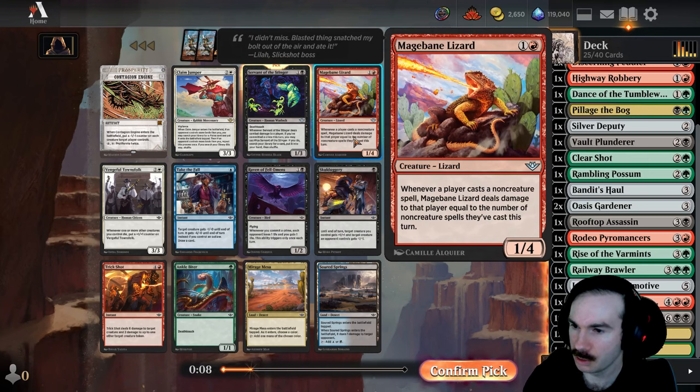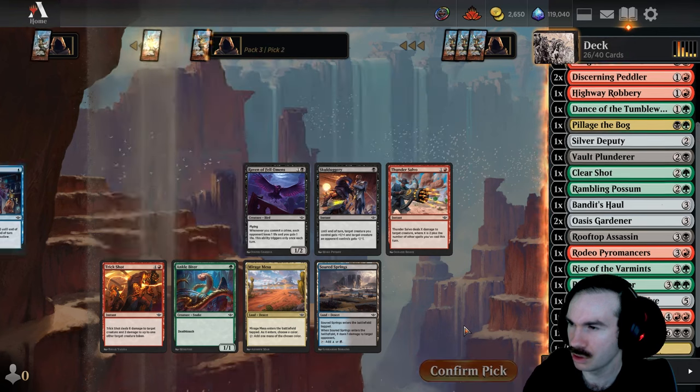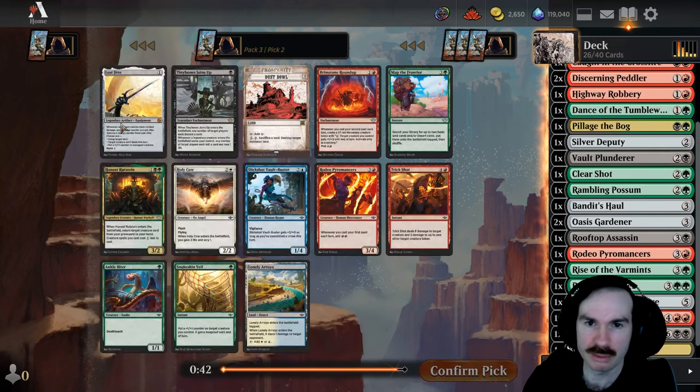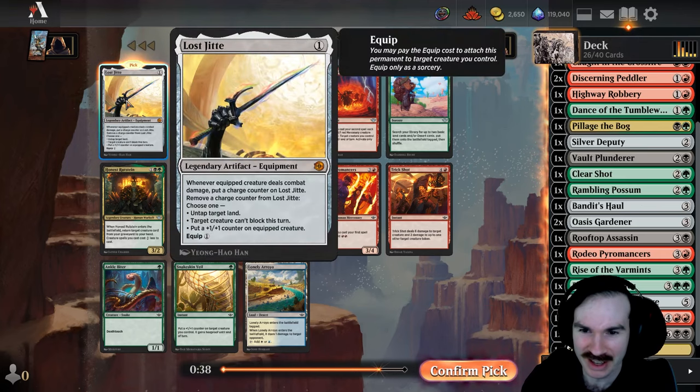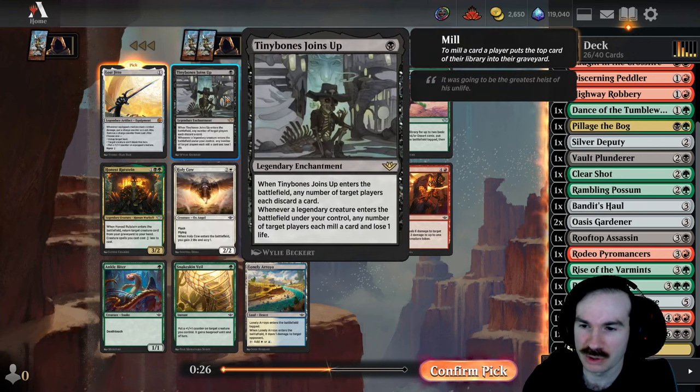It deals damage to that player equal to the number of non-creature spells they've cast this turn, and it's a two mana one-four — weird body. We're going to take Servant of the Stinger. Now we almost seem more green-black than red. We just passed Lost Jitte randomly — this card is so good. Removing charge counters lets you ramp, which we love; you can make a creature unable to block, or permanently buff an equipped creature. We're going to take Lost Jitte.